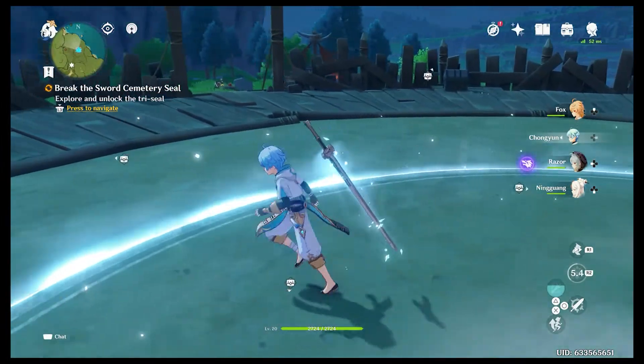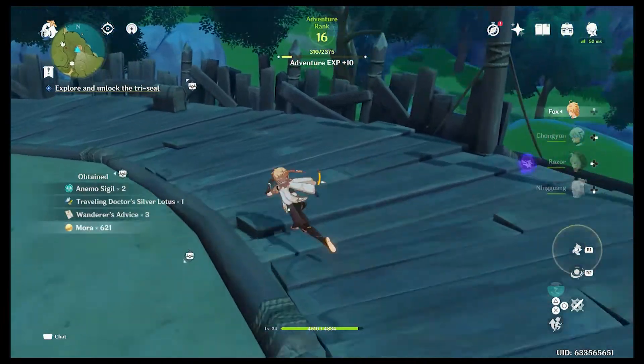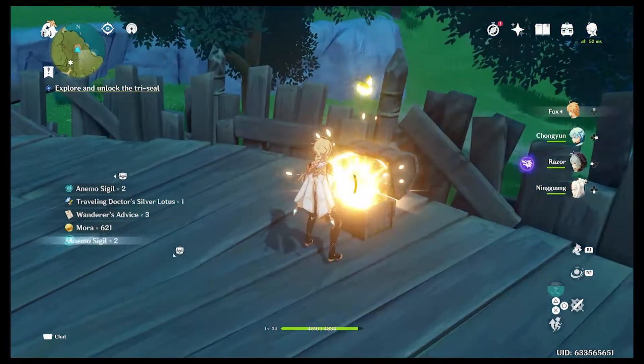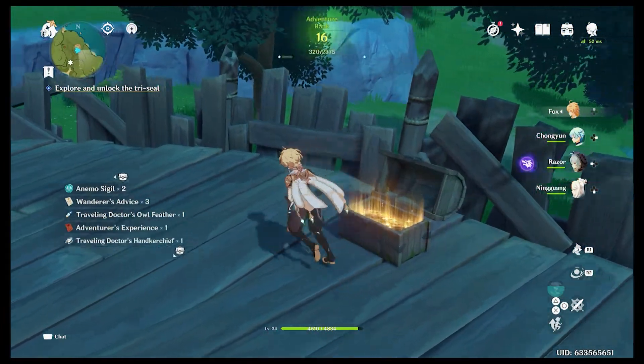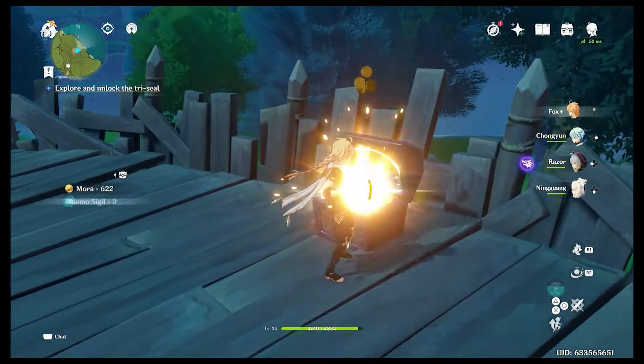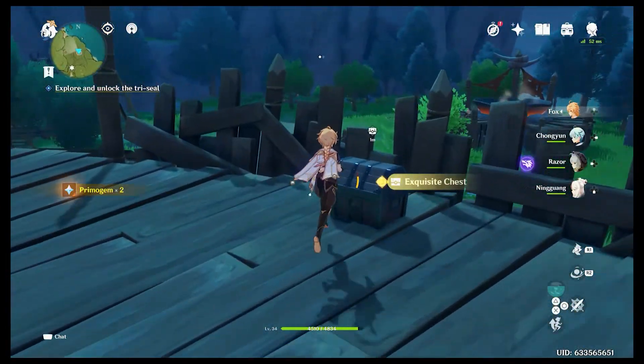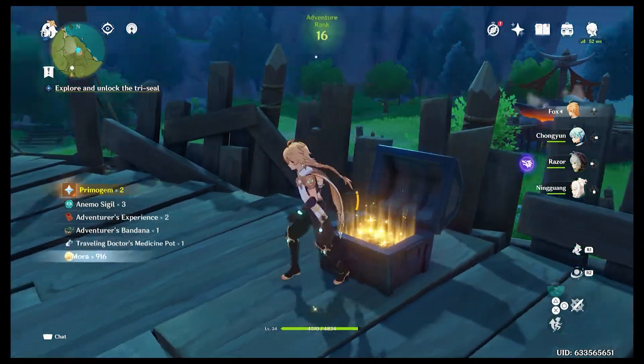There's nothing too amazing in any of these chests — this one's a bit better, it's got some blue items. Get some primogems and experience though — that's good. So now for the last bubble switch, I believe it's in that camp right across the way over there.